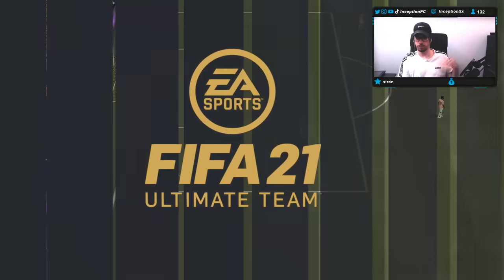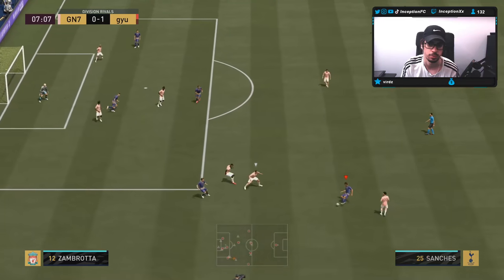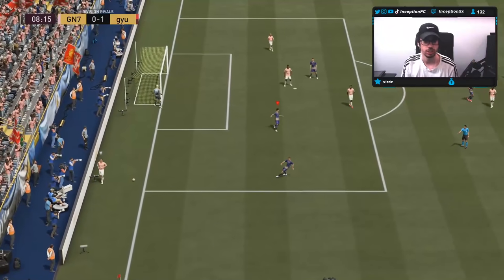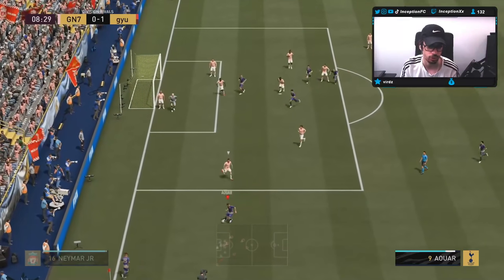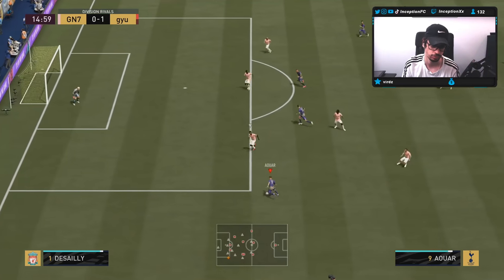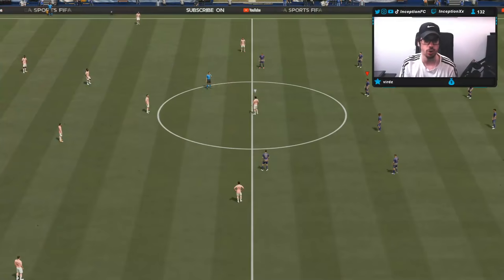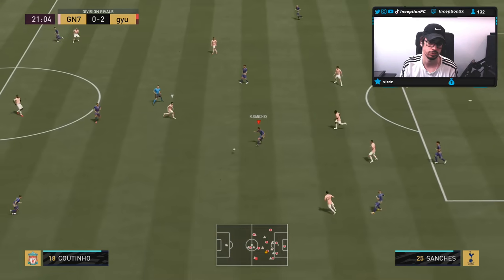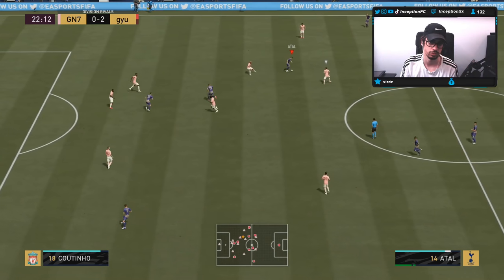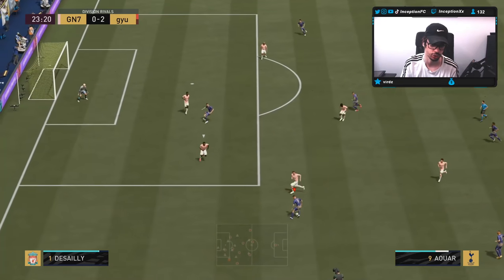Oh, Burak! Burak's doing the thing already. His power strike was actually really good — those are low percentage strikes from those angles, you kind of have to go for a ball roll strike. I'll be honest, I actually like Burak's attacking AI. It's actually not bad at all. You see how I have the stay central instruction on him? He's working well off of that instruction. He just worked that angle right there for the shot.